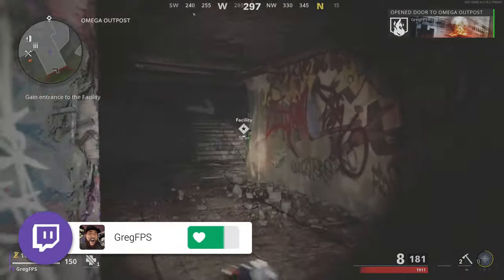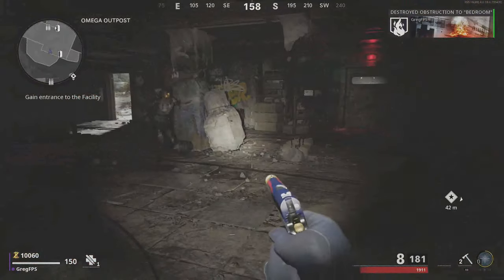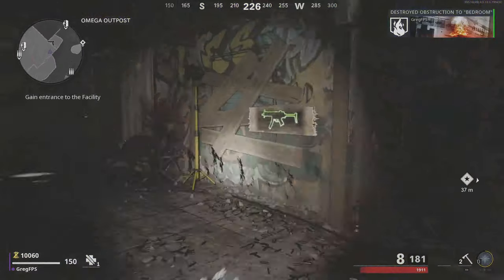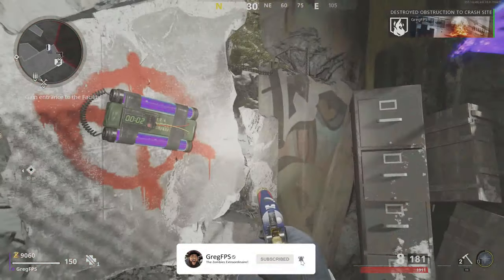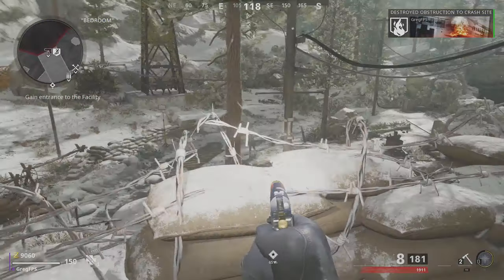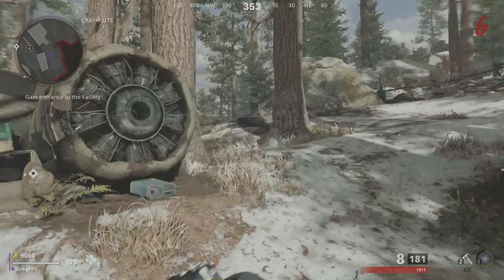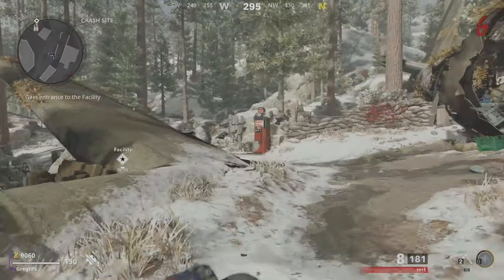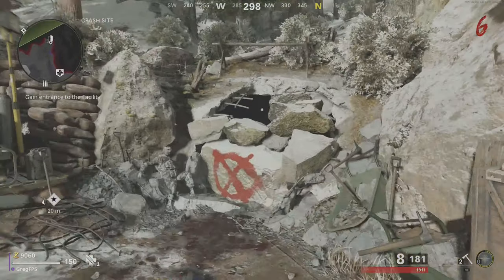We're going to buy this 500 door to go into the bottom level of Nacht — the Thompson room — and buy the stairs by planting a charge there. We're going to make our way up, go right by the sniper's chest on original Nacht, which isn't actually there, plant another charge, and go outside. This is a pretty big open area — there's a plane crash there, that's where the plane wing is, and also a Jug machine is there as well. You can actually buy Jug before you turn on power, which is a pretty cool feature.